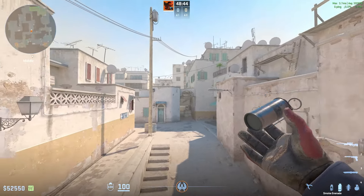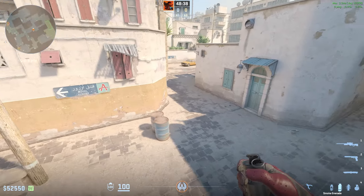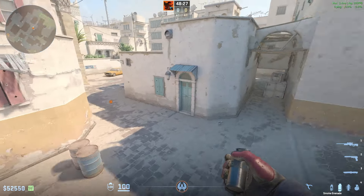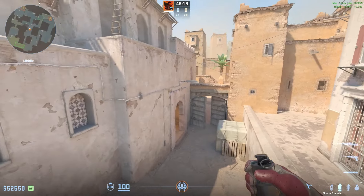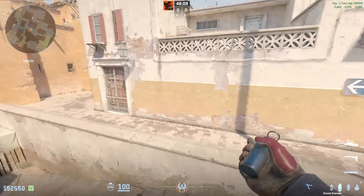I'm going to show you how you can take deep mid control on Dust 2. It's something that a lot of pro teams are beginning to do more. The reason why it's so good is because it's actually really easy to take, since there are only two choke points that the T's can come out from. It's going to give you some pretty free kills and fast rotations towards A and B if they decide to rush long or B, and it's really easy to do.